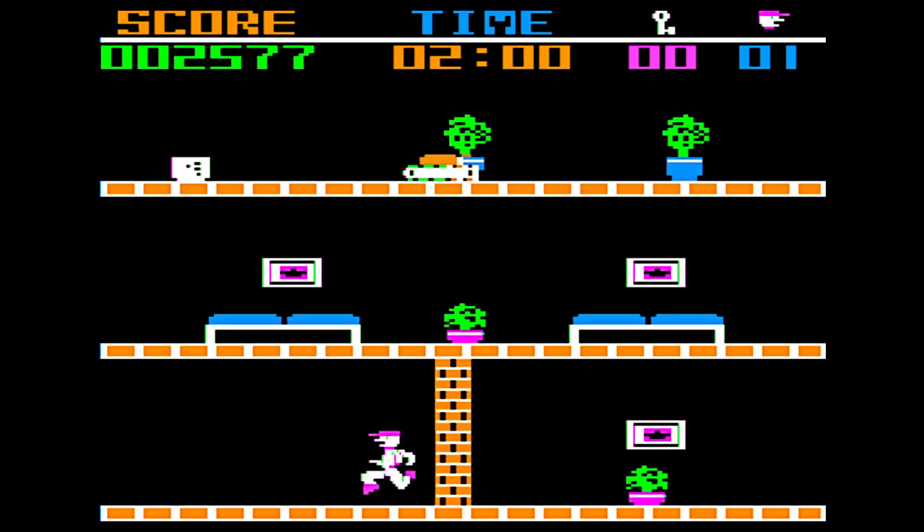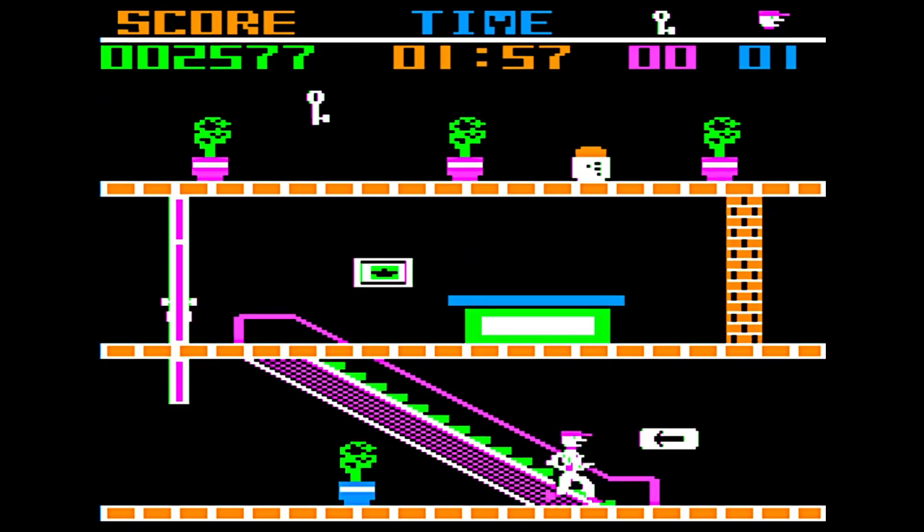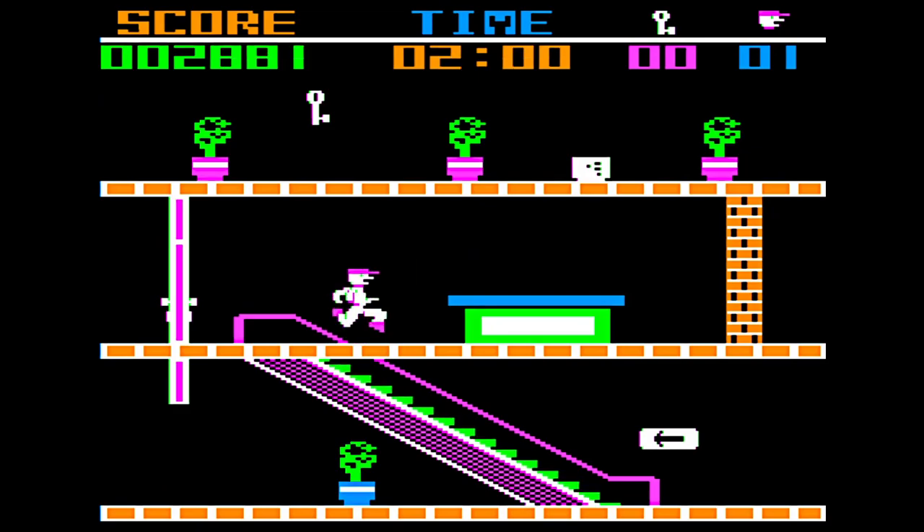Jump the tank. I think if you land on top of it, it kills it. Or if you hit the orange thing on top of it, it kills it. That's what it seems like. So now we can go up the escalator. A little tricky — you gotta get right up to it and press up and left. That's what I was doing. I don't know how you would get down without spending a key here.